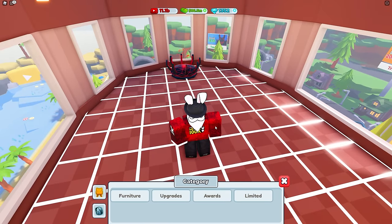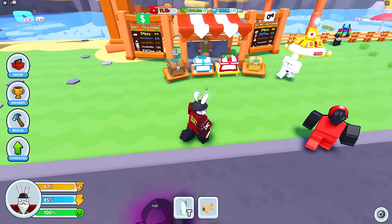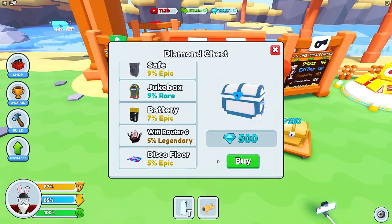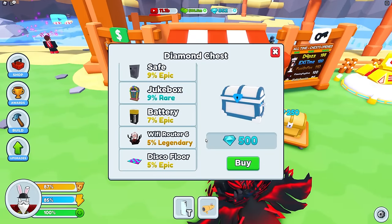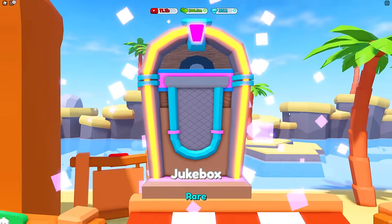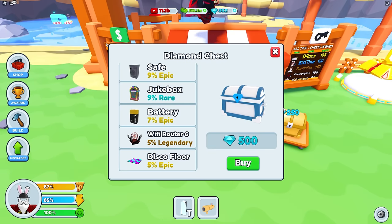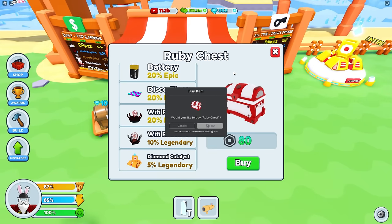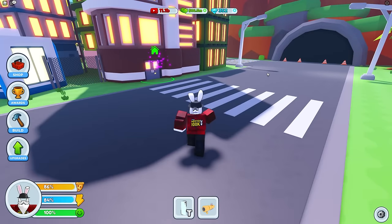We have 1300 diamonds right now and you can get the Router 6 from the diamond chest — only a 5% chance, but I feel like I might get lucky. We got another jukebox — not really something I need. Let's see what the next one gives us... another jukebox! Two jukeboxes — I had no luck whatsoever. Let's try a ruby chest — we got a dance floor, not what I had in mind.